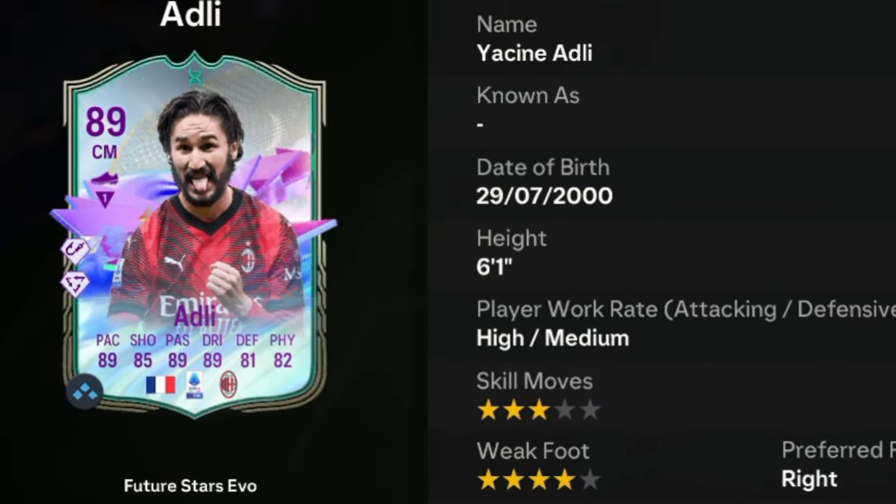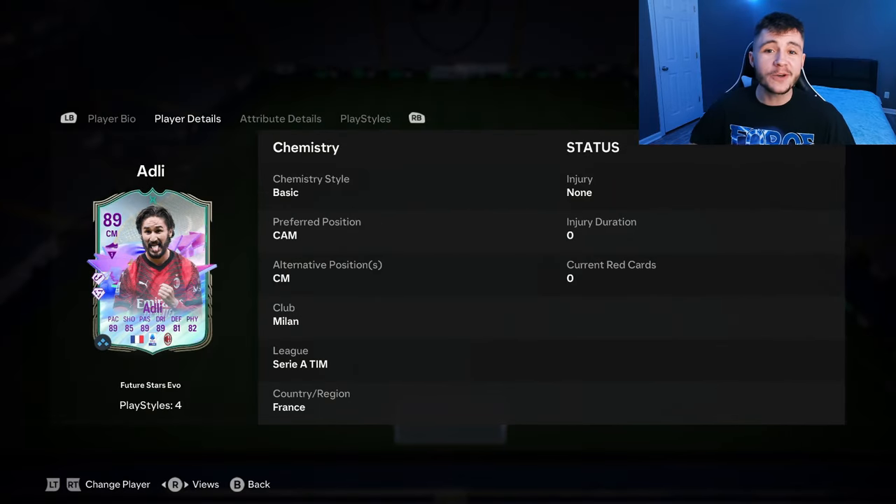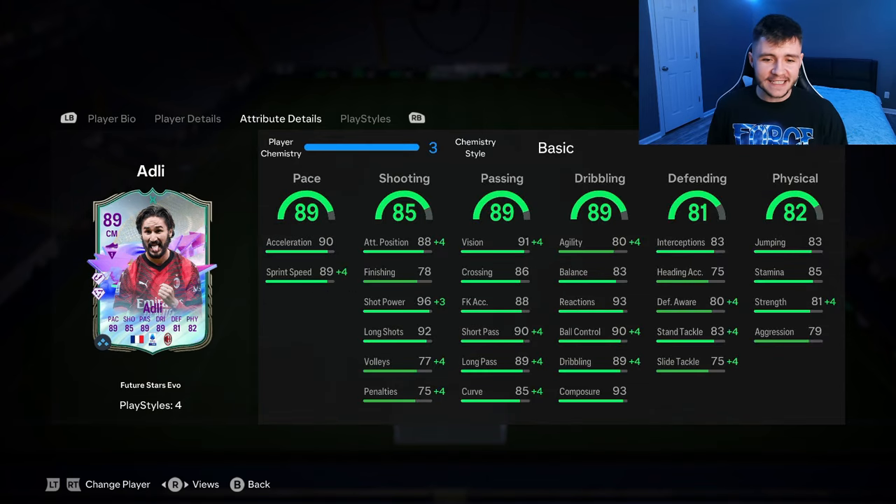Adli is an 89-rated card. He has high-medium work rates, right-footed with three-star skill moves and four-star weak foot. We don't see much versatility with the card as he can only play the center attacking mid and center mid positions. If we look at his in-game stats in a bit more detail, the card is extremely well-rounded.